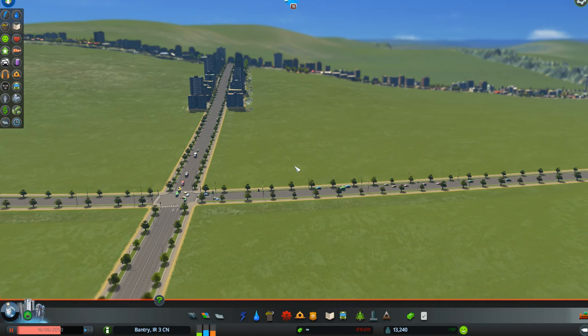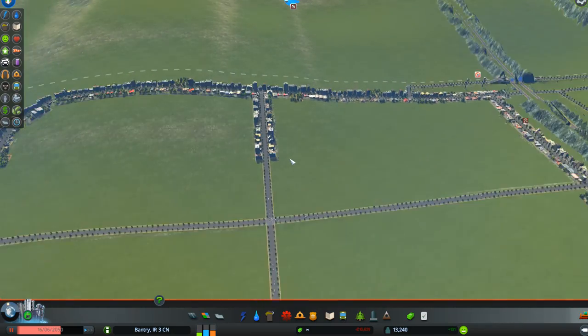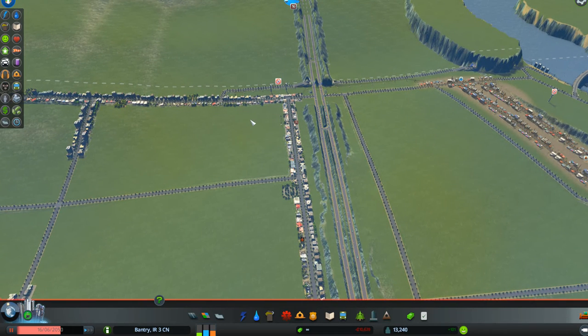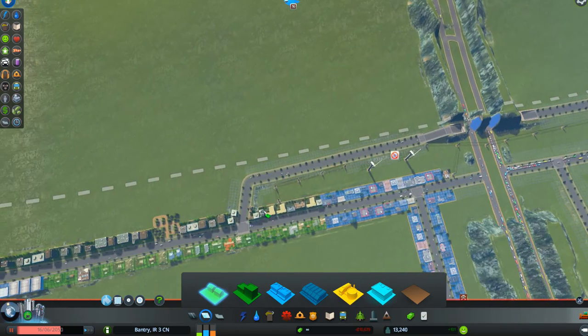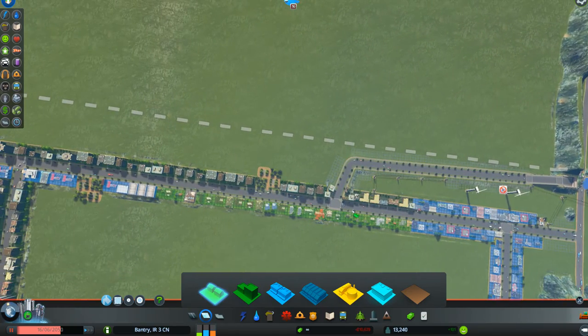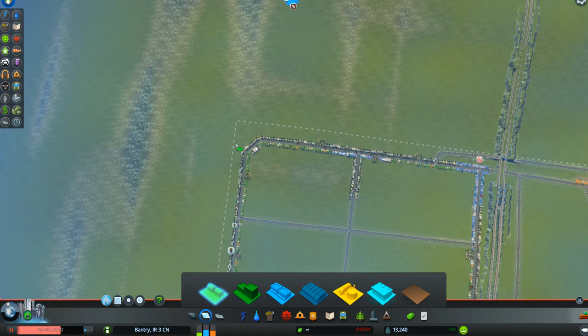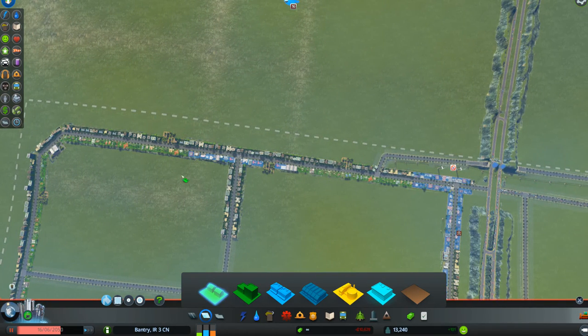I'll explain a couple of things about the realities of life in City Skylines. When we start our game, we generally put in some residential and a little commercial to keep them happy, which we have done down here. If you go in and click on residential, you can see that my first group was this group coming off the main freeway — it was residential high and low, and some commercial, and that group right there was my first group.